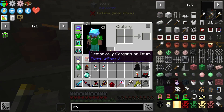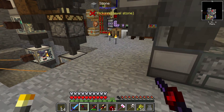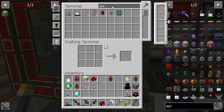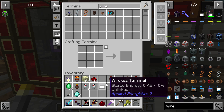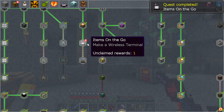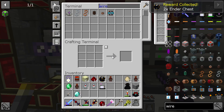Wait a minute — do I already have a wireless terminal? Yes, I do! Interesting. How did I end up with a wireless terminal? Well, I must have been rewarded one at some point — a couple of under-chests. Let's make a wireless crafting terminal while we're at it.